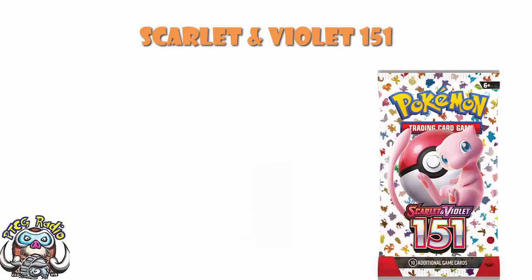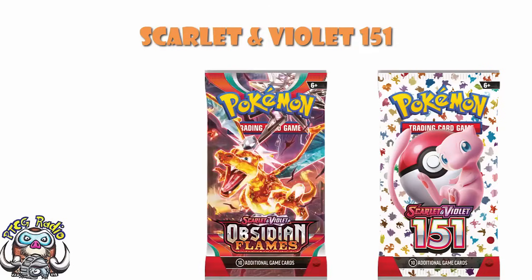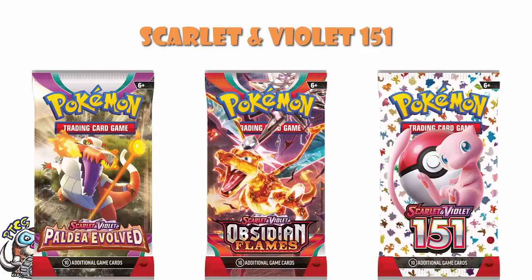I think 151 is massively more playable than Obsidian Flames, and there's a very good argument it's going to be more playable than Paldea Evolved. In terms of collectability it's got the best secret rares and the best theme. For me it really is 151 at the top, and then it really depends where you fall on Obsidian Flames. If there are specific secret rares you want and you want the easier time pulling them because there are so many fewer, or you're just a big Charizard fan, Obsidian Flames is the better set. Otherwise, the better set is going to be Paldea Evolved.